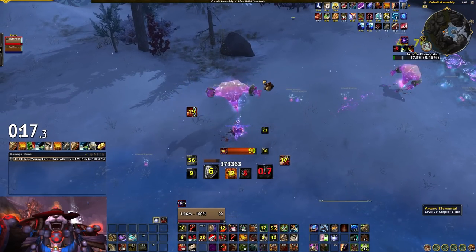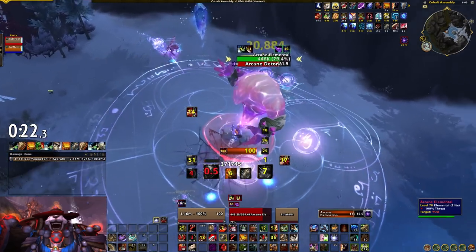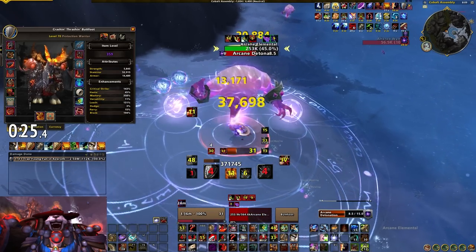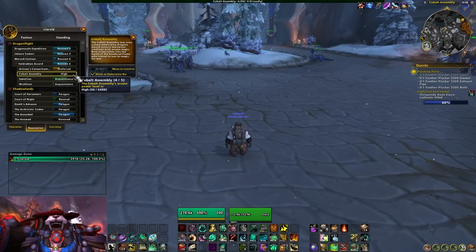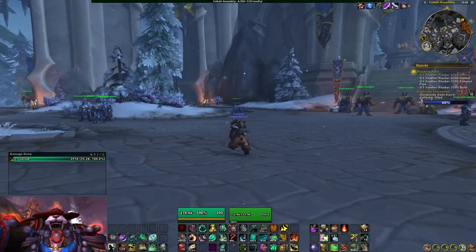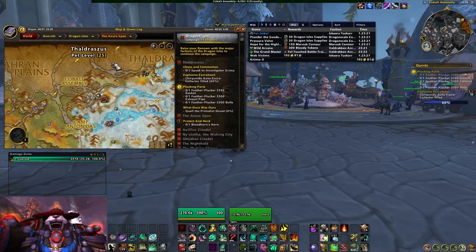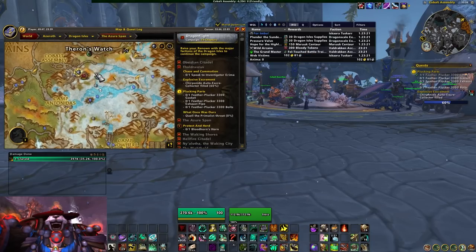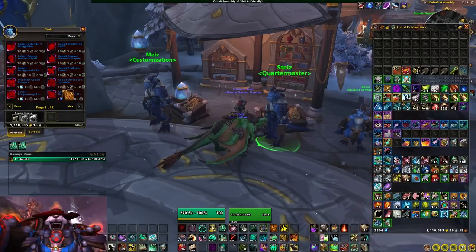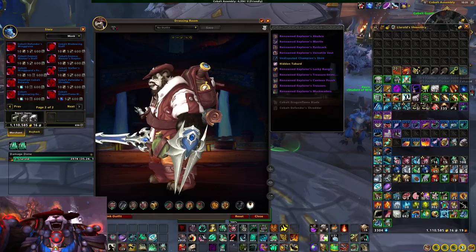Now let's talk about the Cobalt Assembly rep. They're located in the northern end of the Azure Span. This isn't quite a normal rep grind where you go from neutral to friendly to honored. Instead, you start at no power, then you grind up from there to low, medium, and high power. You acquire power by looting power items from the Sundered Flame NPCs to the west of the little camp where all the Cobalt Assembly NPCs are hanging out — it's right where the Azure Span, Ohn'aran Plains, and Thaldraszus all meet up. The rep items are consumed immediately when you loot; you basically just have a chance to loot the rep directly from the mobs you kill in the area.